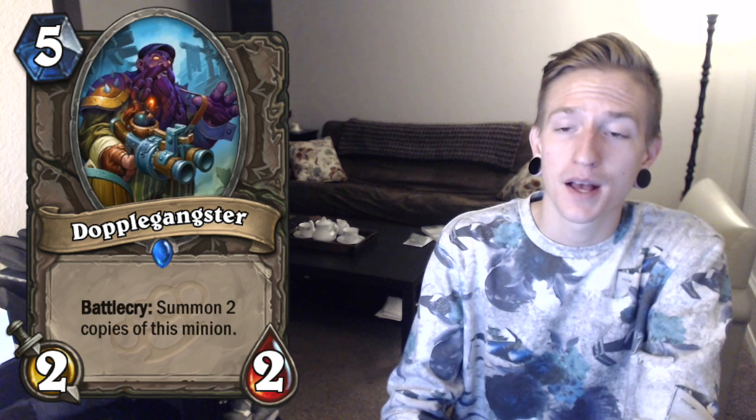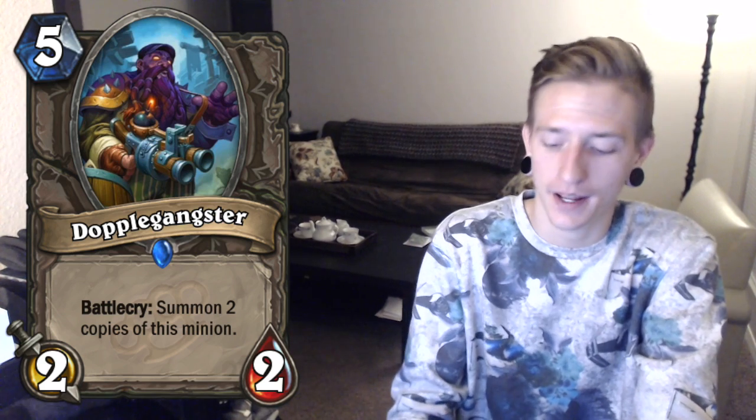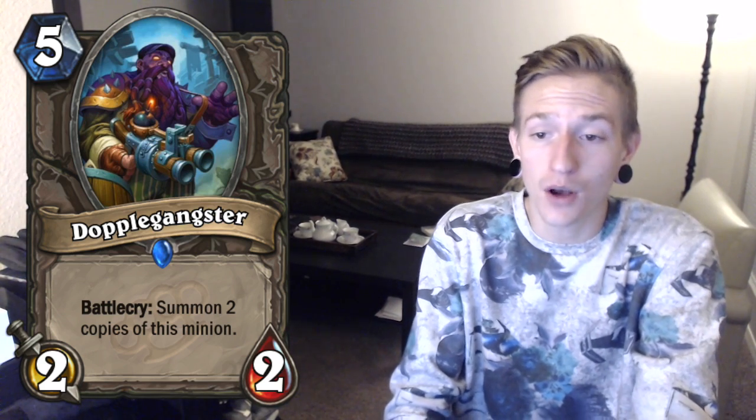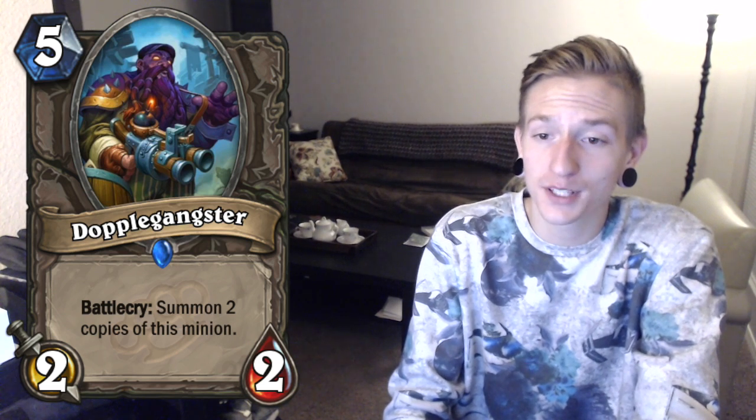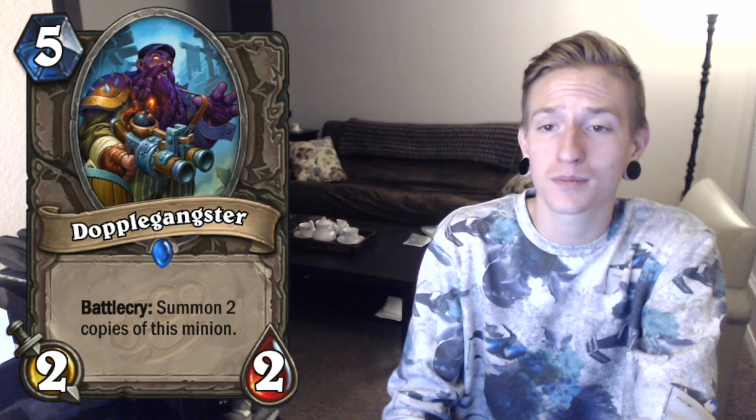Next we have Doppelgangster at 5 cost 2-2. You definitely want to get buffed by the Grime Street Enforcer. Its Battlecry summons two copies of itself, so all of the hand buffs you can give this guy are going to summon copies with those buffs. On its own it's really great. With Brann it's really great. And with Shaman it is really great with the Evolve card — you summon this on turn 6, activate Evolve, and you just summoned 3 random 6 cost minions, which is pretty insane.